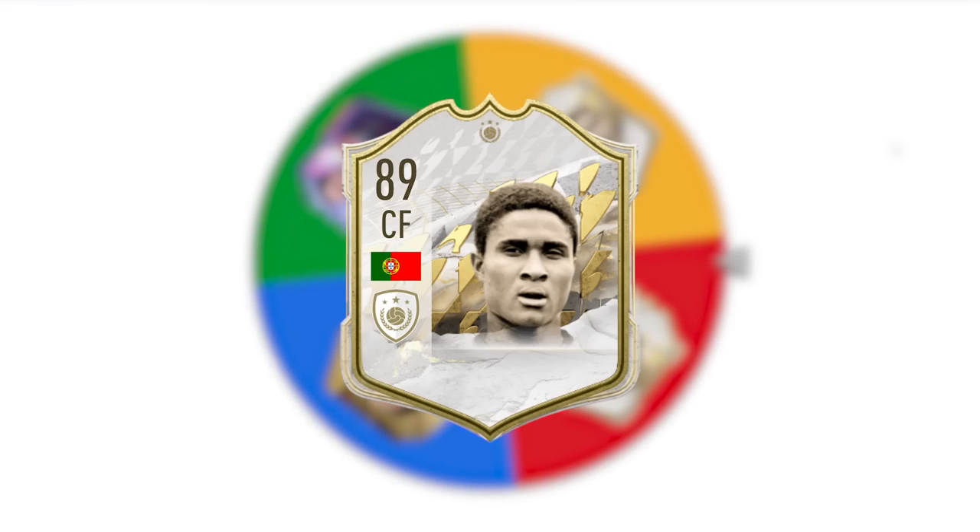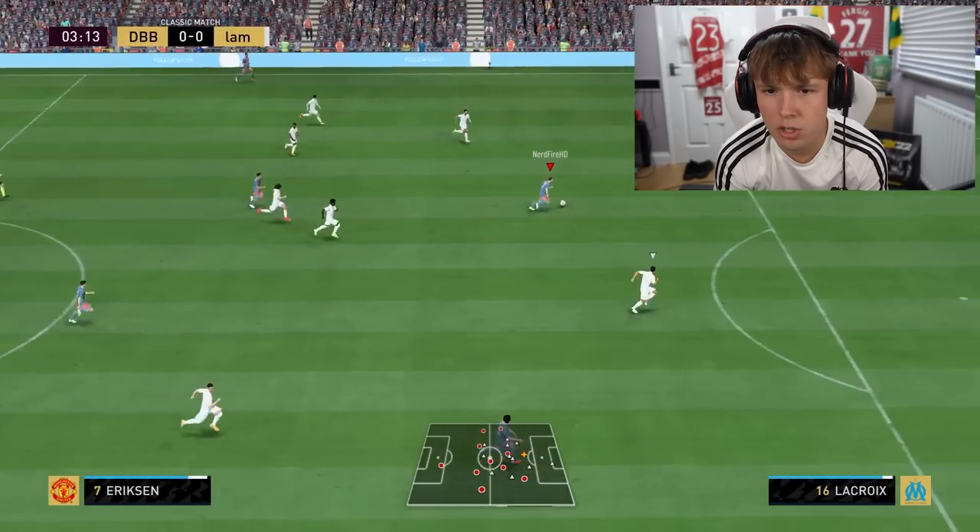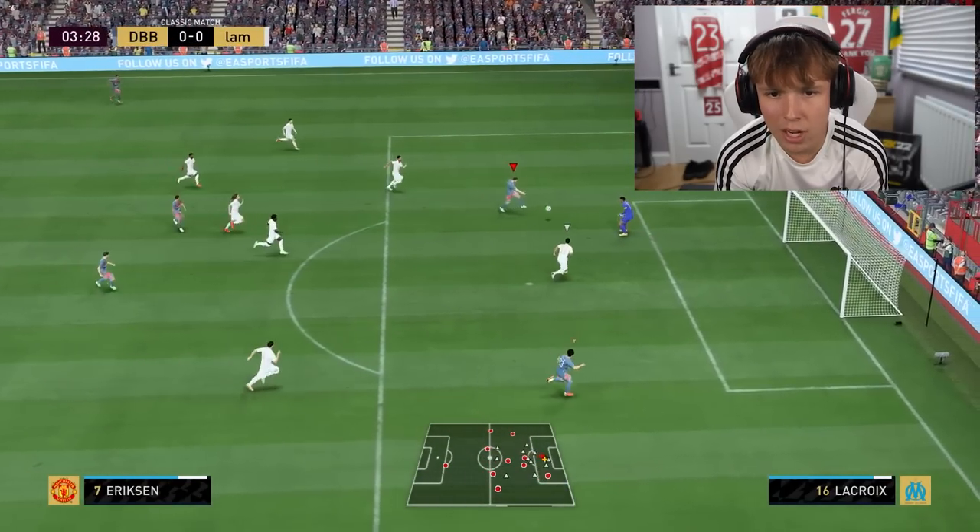On the list for letter E we have Ederson, Eusebio, Ericsson, and Eto'o. We were that close to landing on a keeper again — thank the Lord. Ericsson's got so much space. Play that cross — bang it! Three minutes. We're getting good. Let's go spin the wheel for letter F.